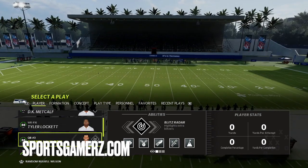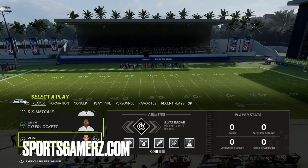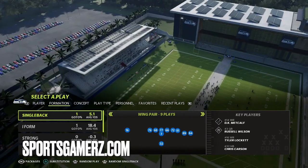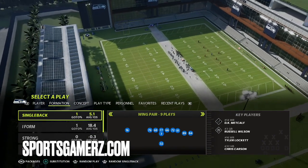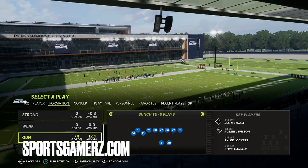If I'm running Tampa 2, I normally like to put my flats on 30 and my curl flats on 5. What that basically allows me to do is, by default, take away the deep sideline passes. And if someone starts hurting me underneath, I can put curl flats out there to defend it to 5 yards. So let's go ahead and get into it.